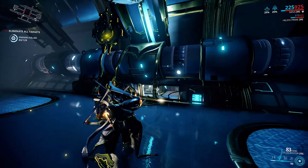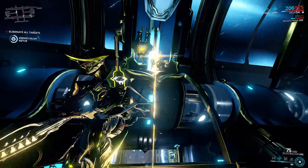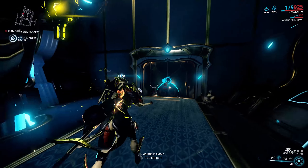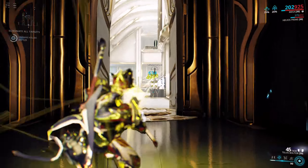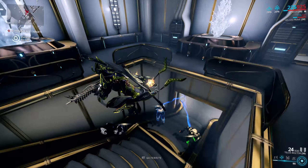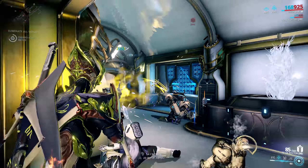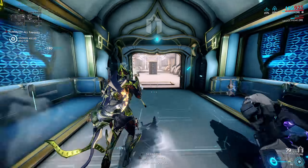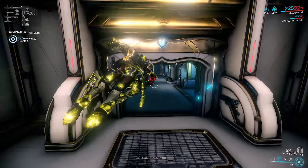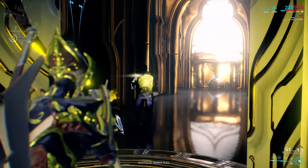It's not all amazing when it comes to the Telos Boltor's stats though. The magazine size of 90 is pretty incredible, but the reload speed of 2.4 seconds can feel kind of long, especially if you put some fire rate on there or have a habit of reloading before finishing the whole magazine. You also have to factor in that unlike something like the Soma Prime which is hitscan, the Telos Boltor fires actual projectiles, meaning you're going to have to lead targets, making damage application more difficult.